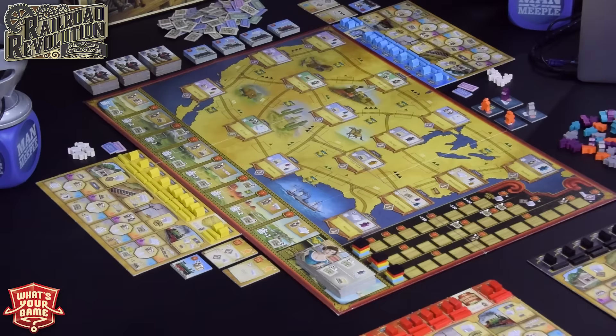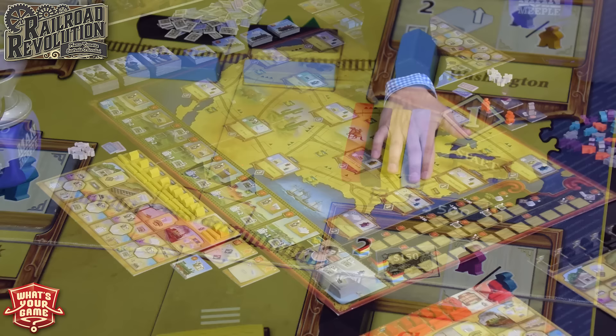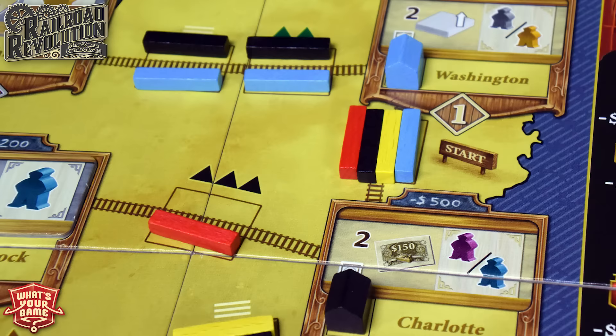That sell value depends on which column you're in. Now let's talk about the board itself — it's broken up into train stations across the United States. Each player starts with rail lines that connect to both Charlotte and Washington, so everyone spreads out from that same location trying to head west across the United States.